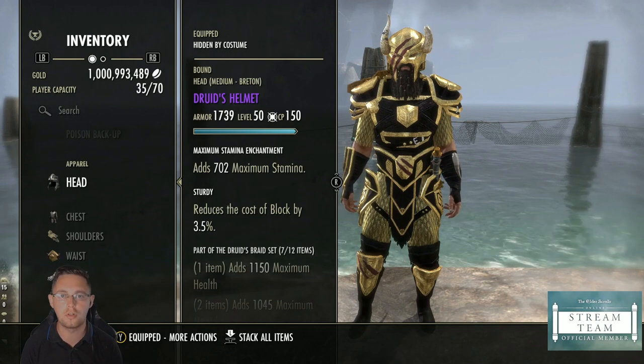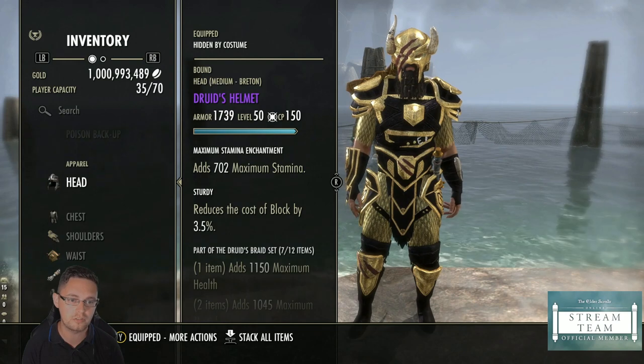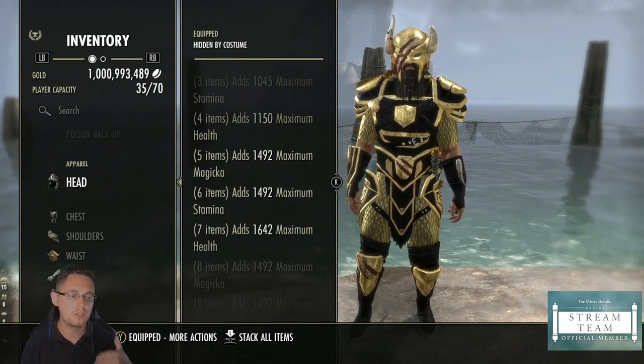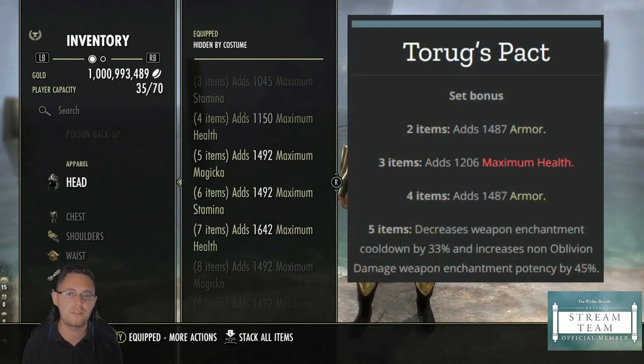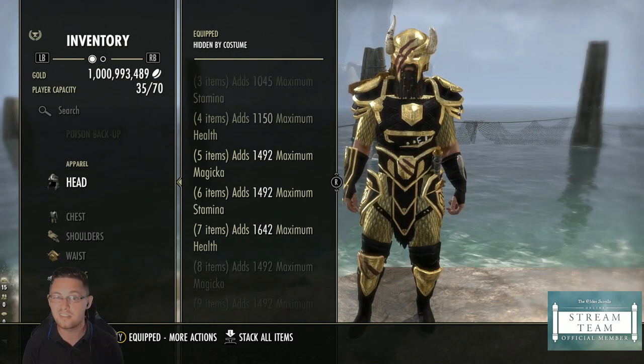If you want to be more useful as a tank, you could use Tourox Packed instead of Druid's Braid, since Druid's Braid is a selfish tank set. Tourox Packed is a crafted set that works as a damage booster for your group. If you want to start improving as a tank you just switch this set out and bring in Tourox Packed.